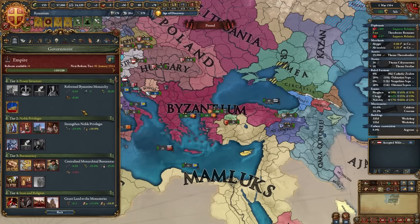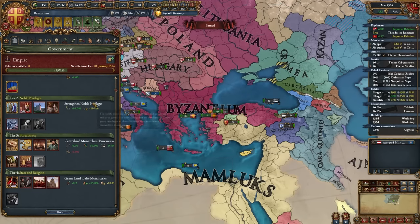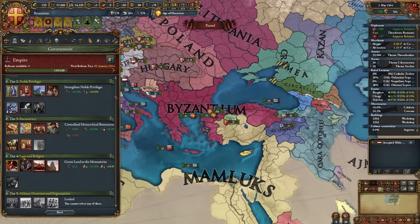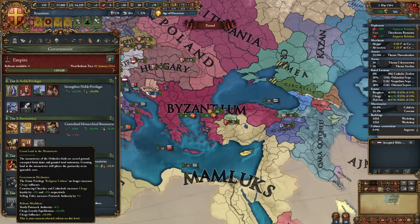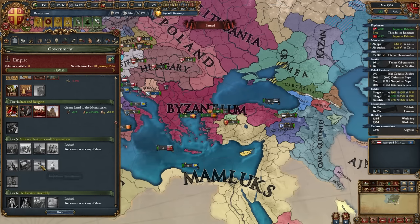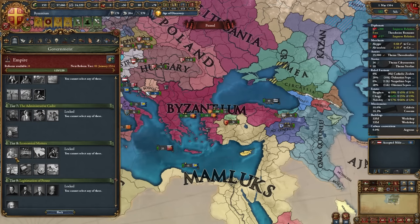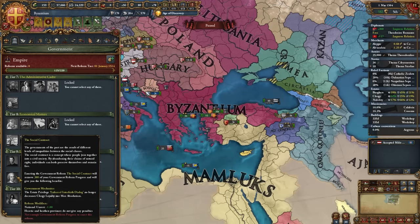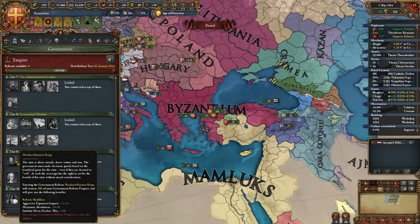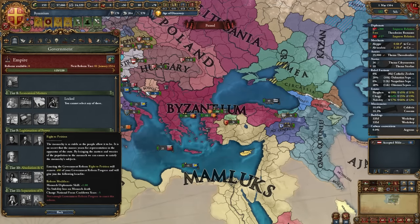Government reform summary: started as Byzantine Autocracy, now Reformed Byzantine Monarchy. Tier 2: Strength and Noble Privileges. Tier 3: Centralized Monarchical Bureaucracy or Expanded Royal Court. Tier 4: Grant Land to the Monasteries. Tier 5: Organized Military Staff, or a Mercenary option if going merc-heavy. Tier 6: Royal Decree. Tier 7: Meritocratic Recruitment. Tier 8: Empower the Burghers or Embrace the Economic Theory — both pretty good. Tier 9: Social Contract, though since you'll be converting provinces, consider alternatives. Tiers 10 and 11: all options are good — choose whichever you need at the moment.